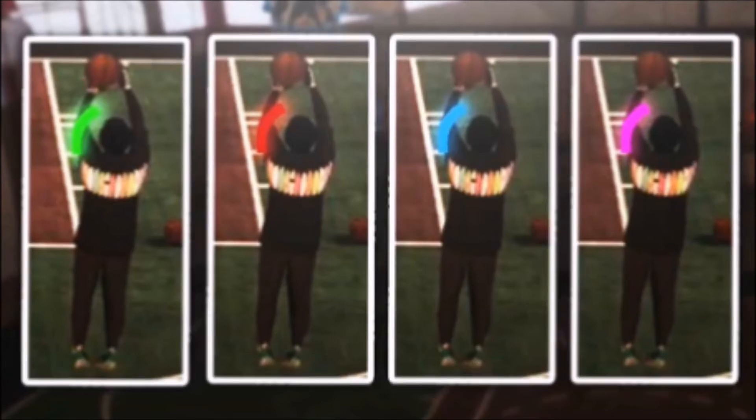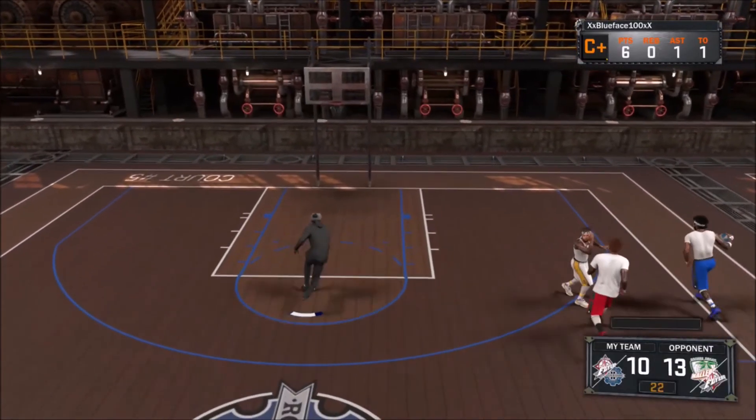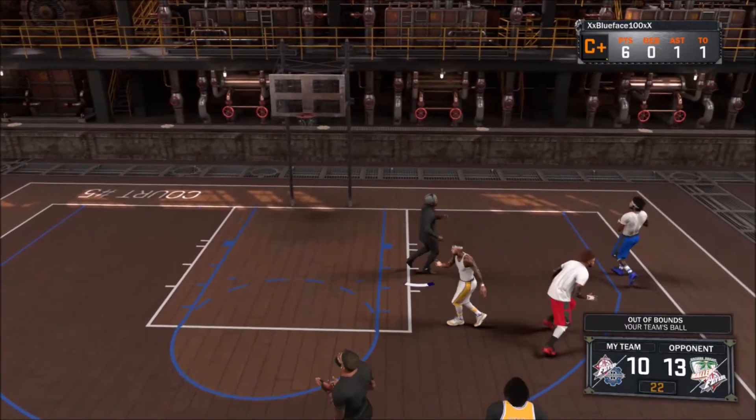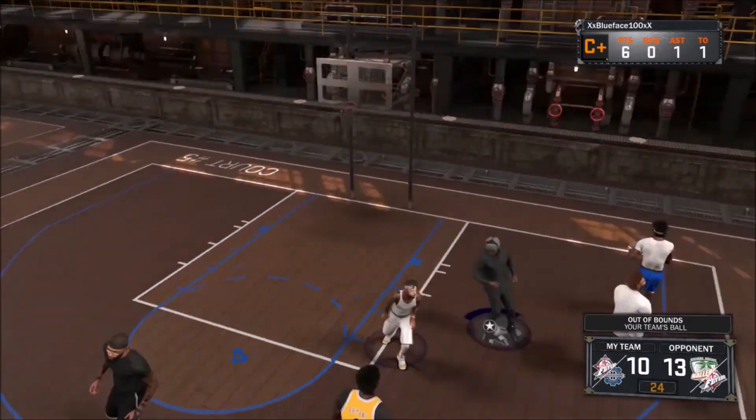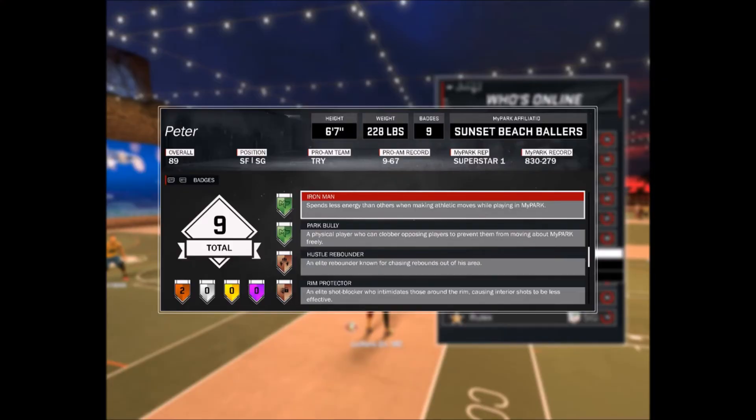Number nine: unlike last year where there was a dunking lab meter, there will be no dunking lab meter in 2K18, so less dunks and less layups will be missed. Number ten: the glitch charging foul on the park is taken out of the game — when you lose the ball, yeah, they took that out.